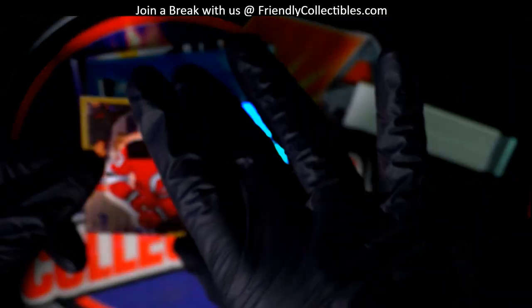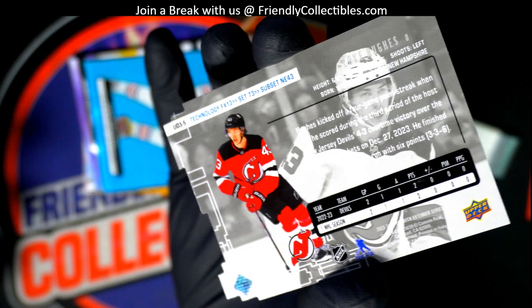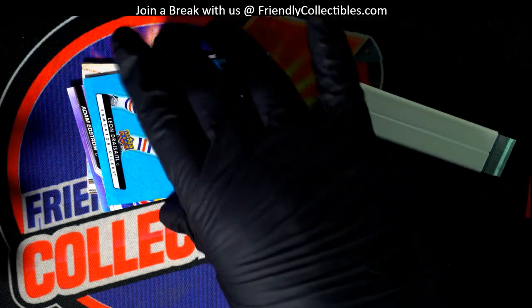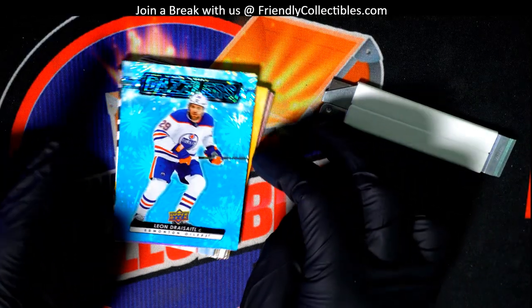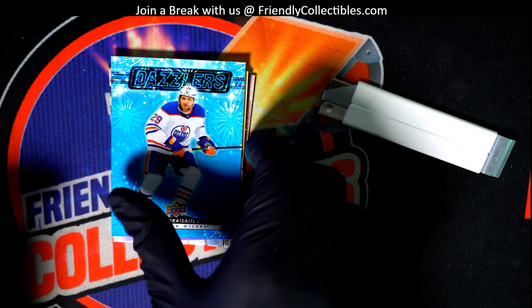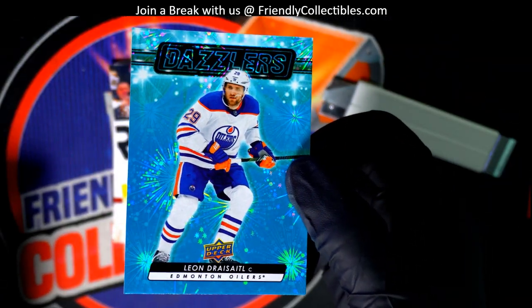I have to look and see what insert this is — I don't know what it's called. But congratulations, that's a good one — Luke Hughes. These are the most common Dazzlers; we want to get pink. Luke Hughes is one of the best young players to get, other than Connor Bedard.